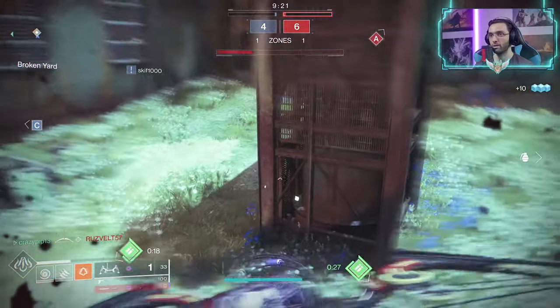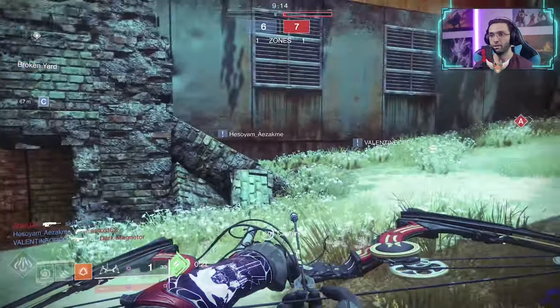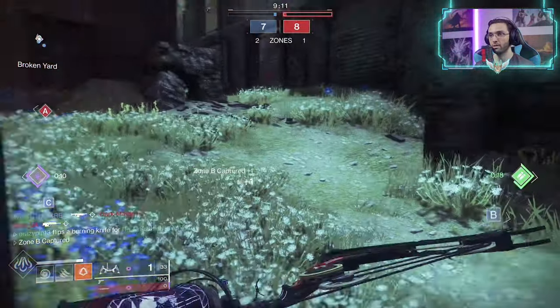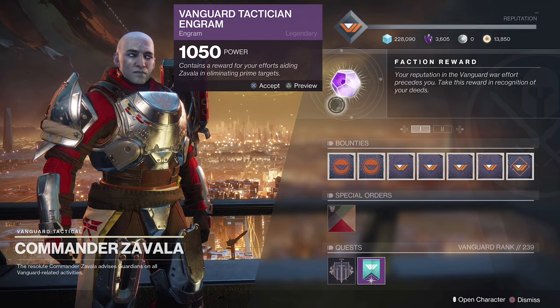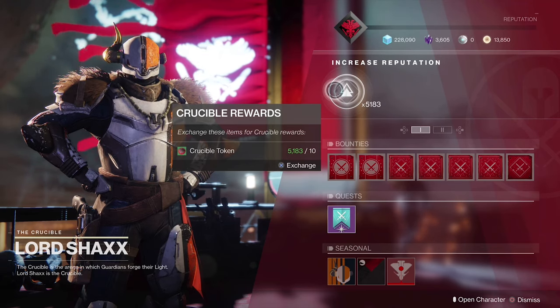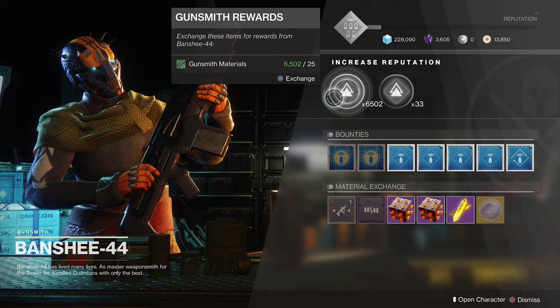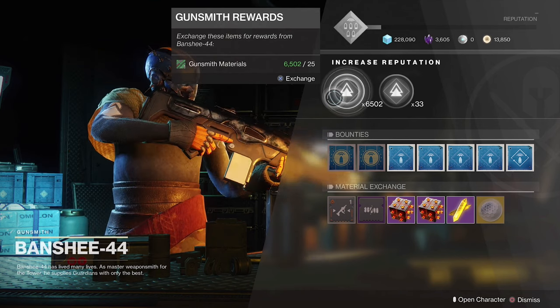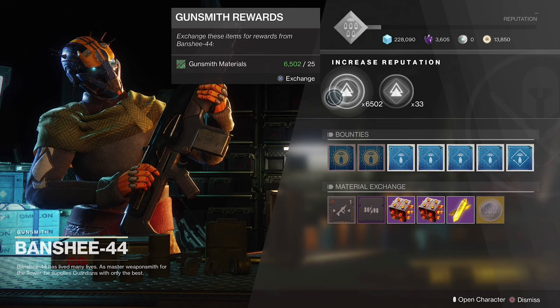Now let's talk about how you can get the mods that give you plus 10 on your armor pieces — such as mobility, resilience, recovery and so on. All you need to do is unlock Legendary Engrams or turn in tokens at vendors and you will have a chance to receive them. If you're doing strikes and have saved up some tokens, Zavala is your guy — turn them in and you get a chance to get these mods and some armor or weapons. If you love PvP, Shaxx is the man you need to visit with your tokens. And if you have gunsmith materials, you can go to Banshee, who also has a chance to give you these mods. Keep in mind that Banshee only gives you weapons, so if you're also looking for armor pieces, Zavala and Shaxx are a better choice.